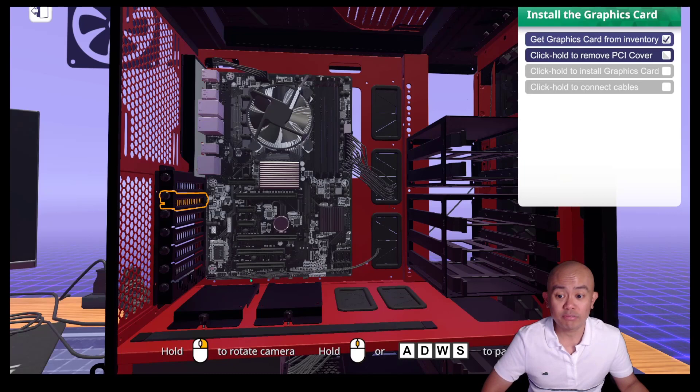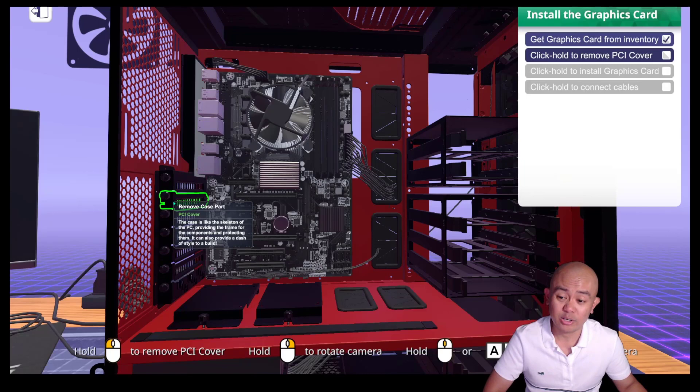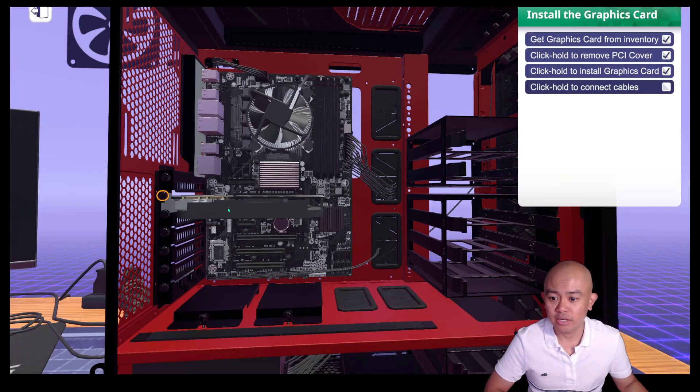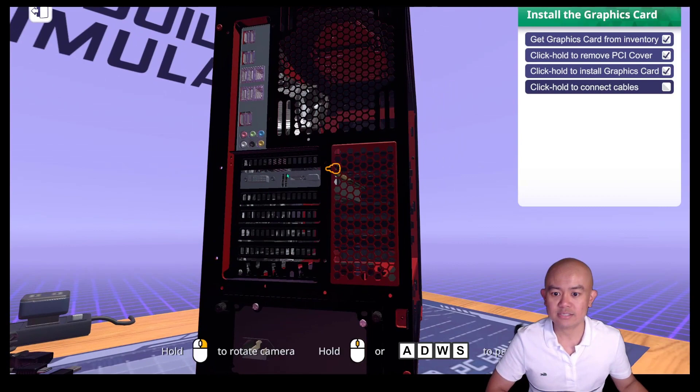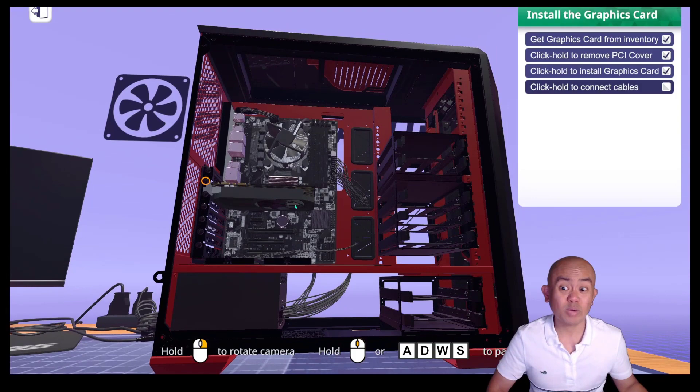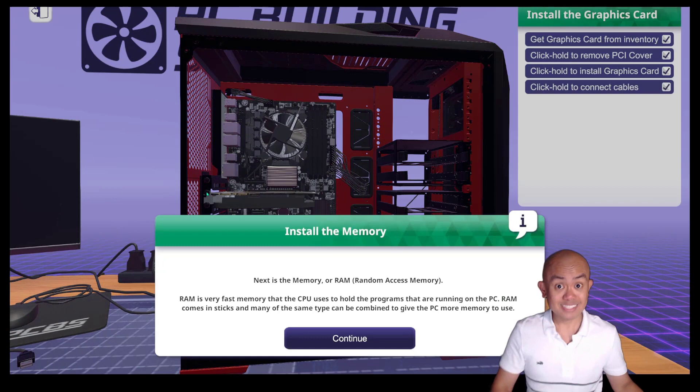Let us install. For this particular case we have a PCI cover. That's your PCI slot, and if you're putting in a graphics card, you'll first need to remove this cover — there's a screw to remove and then the metal part. Then we push in the graphics card, making sure it aligns with the back of your case. In some fancier GPUs, they may also require additional power as well.